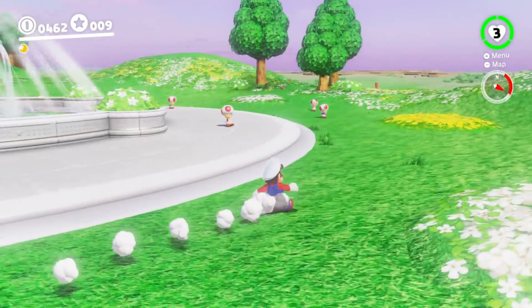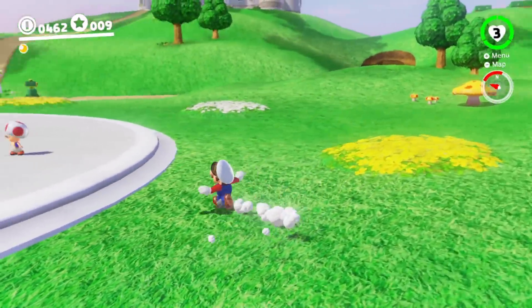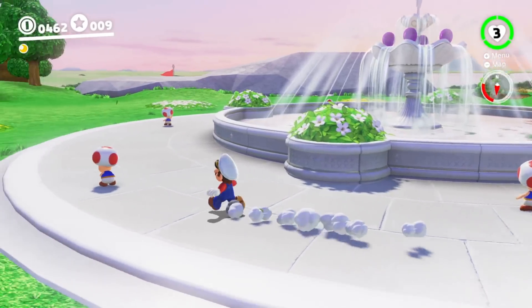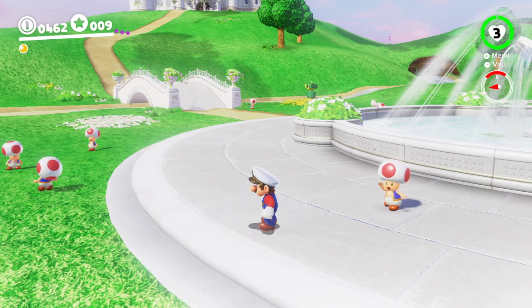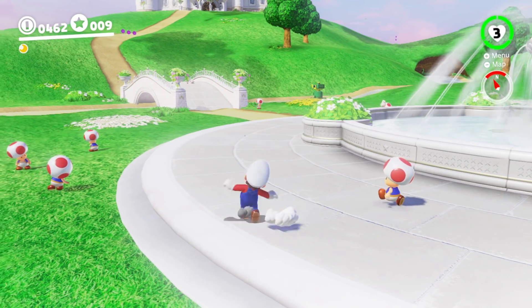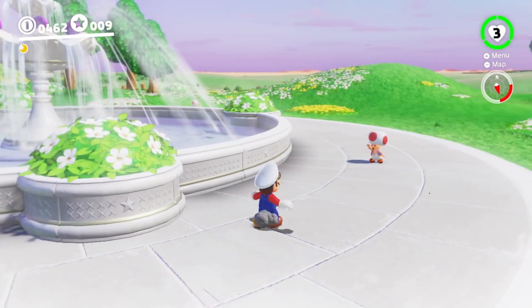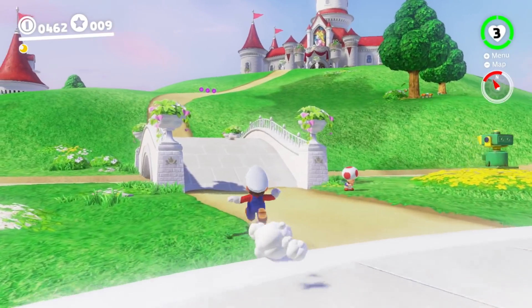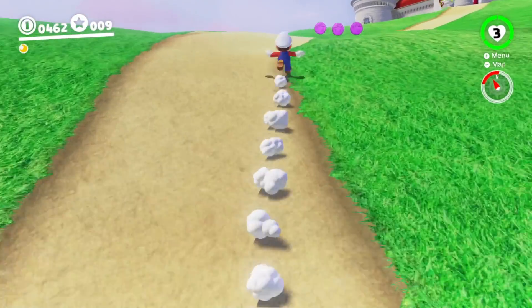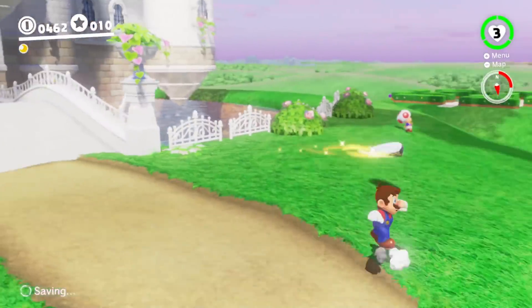Right off the bat, you can tell that the Odyssey isn't loaded in, and I don't believe the moped is loaded in either, so that's a bit unfortunate. Also, is it just me, or were there not this many Toads here before? I definitely don't remember seeing this many, and that brings up another point — what are they all so curious about? It looks like they're all trying to look for something. Let's try to enter the castle and see if we can do anything cool in there — that is, if the castle doors open.